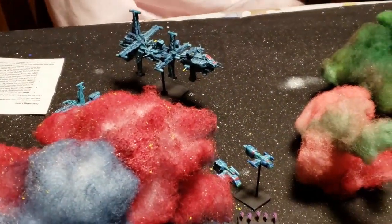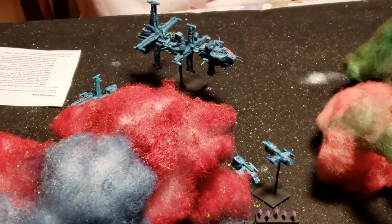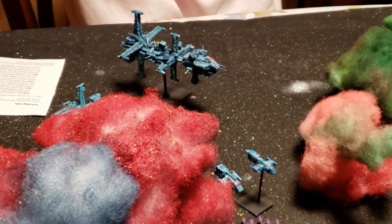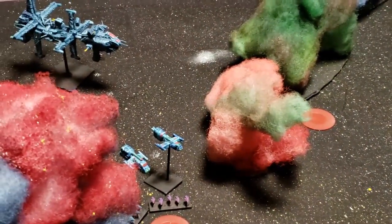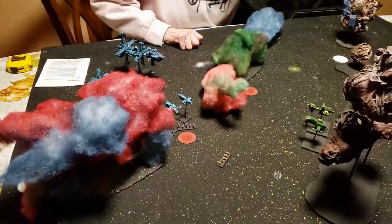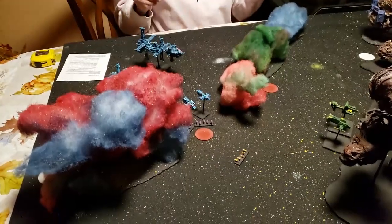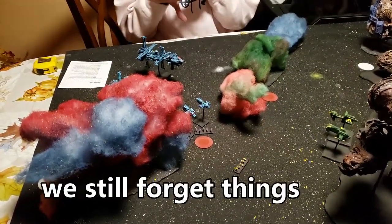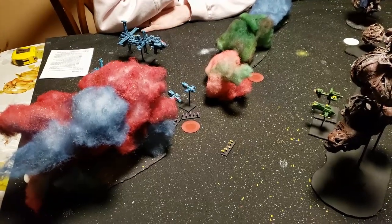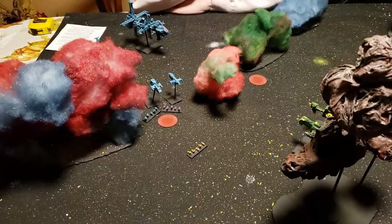Round two begins — Merlin the cat is sleeping on the dice rolling box so we let him be. Julie has initiative since she finished first. Squadron phase round two: Julie's squadrons act first. Julie likes the phase-based structure of One Page Rules FTL — she says it's easier to remember. I like the phases too.